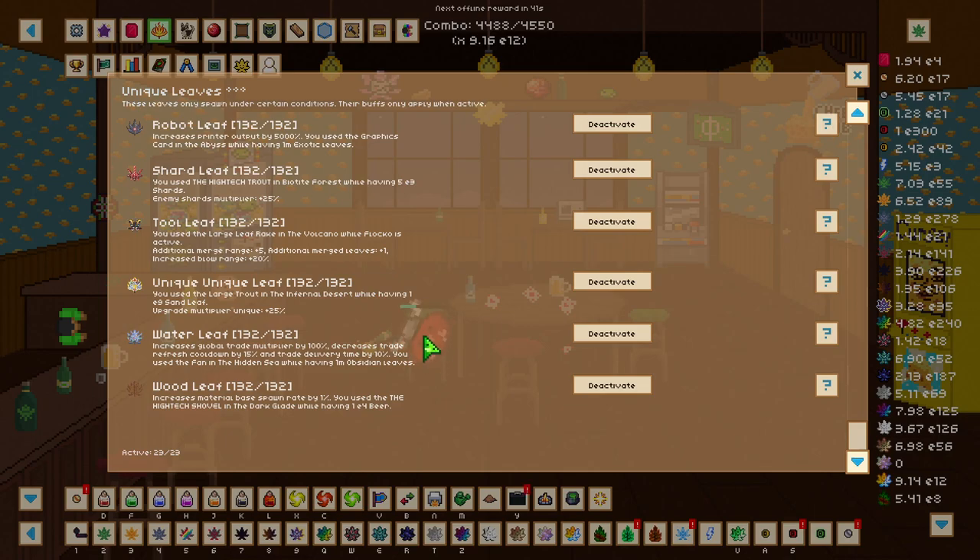To get the unique unique leaf we need to use the large trout in the inferno desert while having 1e9 sand leaves. This unique unique leaf gives 25 percent increased unique leaf bonus.